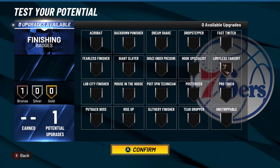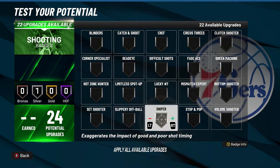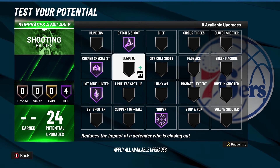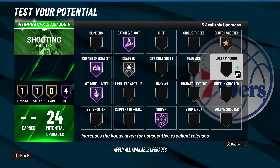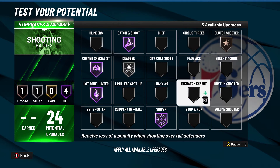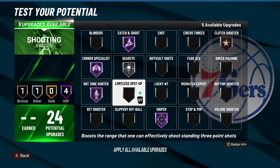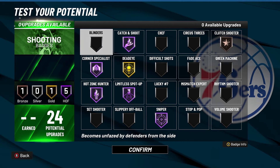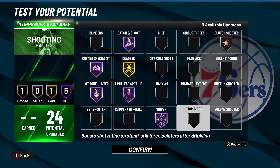With the finishing badges, it doesn't really matter — limitless takeoff, posterizer, whichever you want to throw on. It's not going to make the world of difference. We're not going to be contact dunking on people, but if we get past them, you're going to be able to dunk efficiently. With the shooting badges, this build is 100% meant to be a catch-and-shoot player: sniper, high zone, corner specialist, catch-and-shoot, some deadeye. Clutch shooter is always a nice boost on bronze. Mismatch expert could come into play if you go 6'3" or 6'2". Limitless spot-up will be great. Green machine is always great, and rhythm shooter if you dribble like that — they're all good badges.